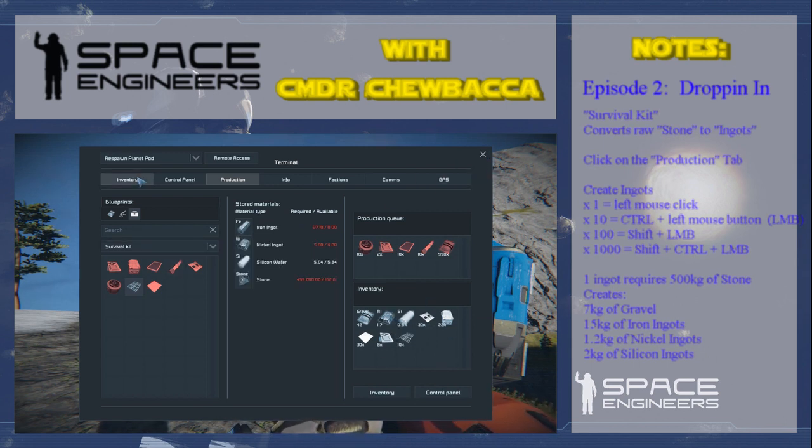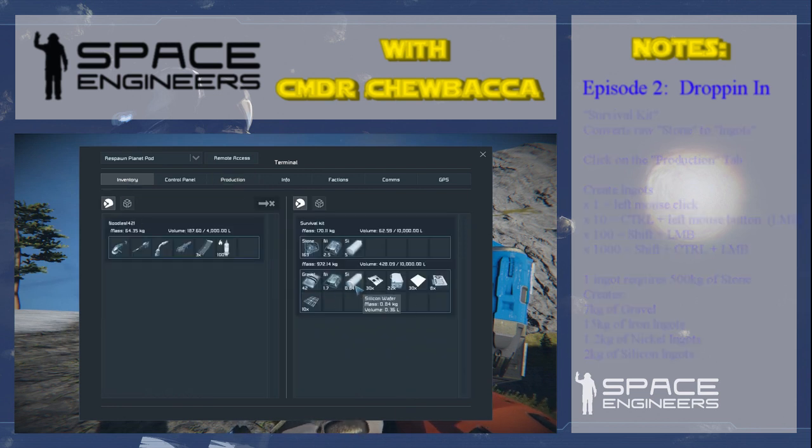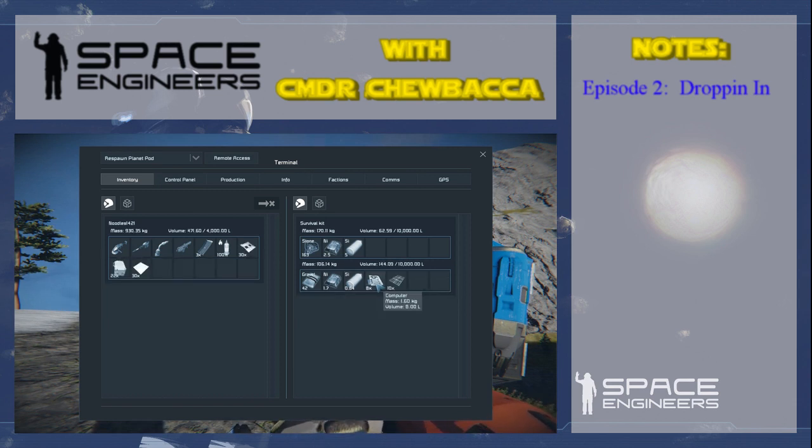We've made all these resources — that's great — but what do we do with them? Go to inventory and grab these resources. Keep iron, nickel, and silicon in the survival kit. We're looking for the interior plate, construction components, steel plate, and computers to take out. We'll leave the solar cells in there for the moment.